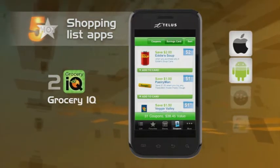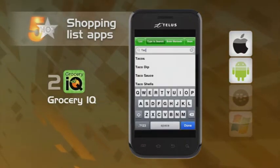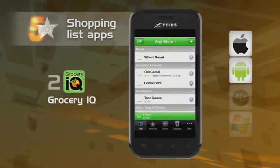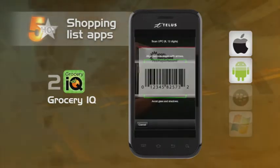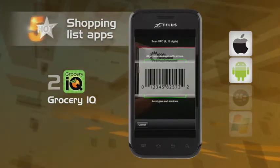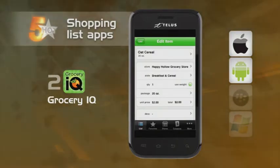Next, Grocery IQ. This app has a database of millions of items so you can build your grocery list easily — or just buy the millions of items. It also allows you to scan barcodes and add items to your list quickly. If necessary, the Grocery IQ app also gives you the space to add notes about items like size, quantity and price.